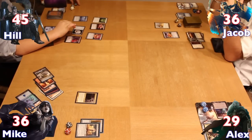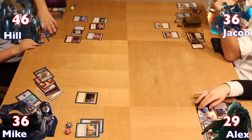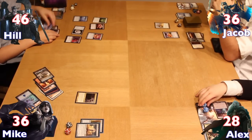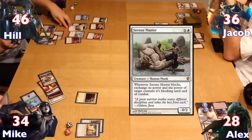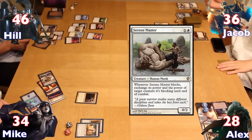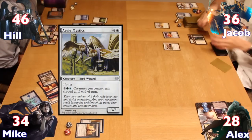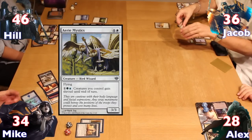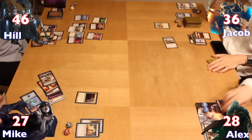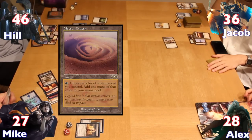Before his turn, Hale tapped his Pristine Talisman to gain a life, which also made Alex lose one. Gaining 2 more life from Oloro and making Mike lose another 2, Hale used Phyrexian Reclamation to retrieve and recast his Tower Gargoyle. He also cast a Serene Master before passing to Jacob. With no Derevi, Jacob cast a 7/7 Eerie Mystic on his next turn, powered up via his Soulcatcher's Aerie, then equipped Swiftfoot Boots onto the Mystic. Jacob sent the attacking Mystics to take Mike down to 27.